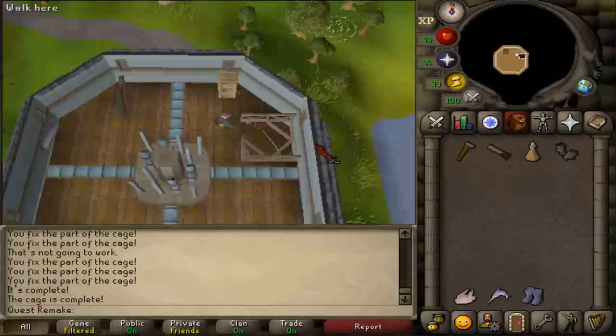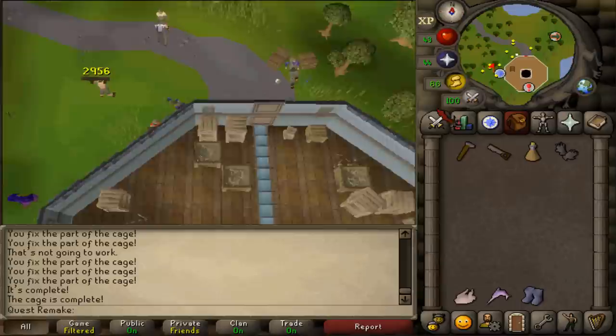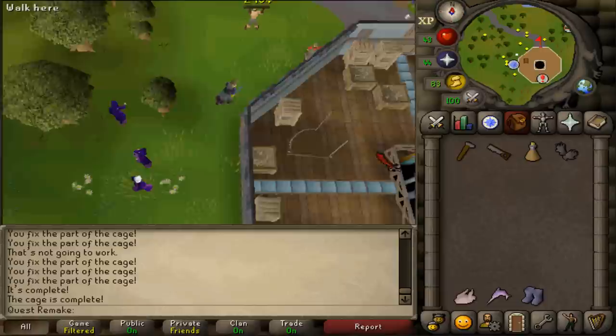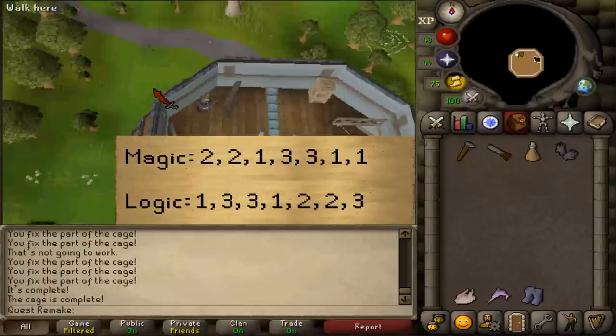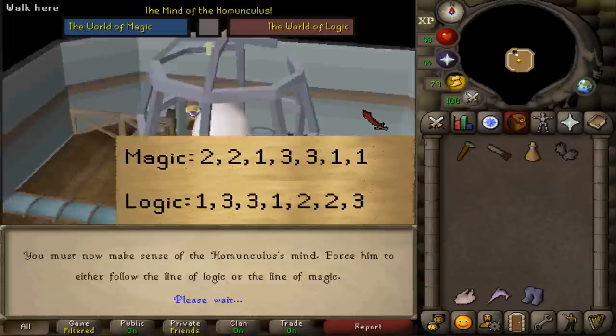After the cutscene, go back downstairs and return to the western side outside the Tower of Life to talk to Effigy again. Once you've spoken to Effigy, make your way to the top floor to talk to the Homunculus and start your quiz. You can complete the quiz by providing 7 answers of the same kind — either 7 logical ones or 7 magical ones. It doesn't matter which you choose.